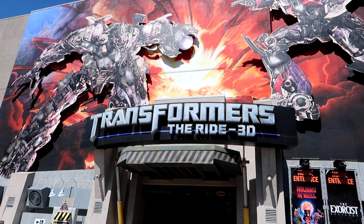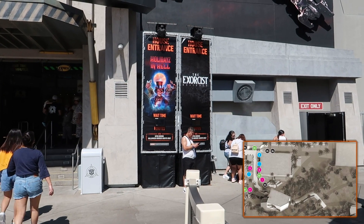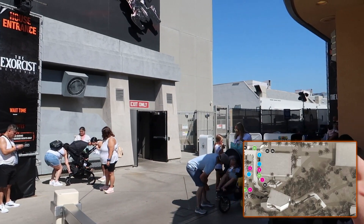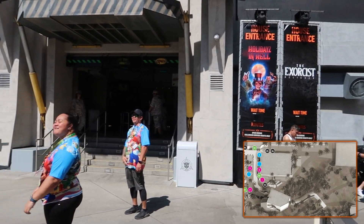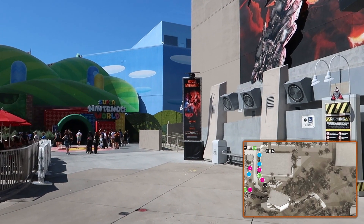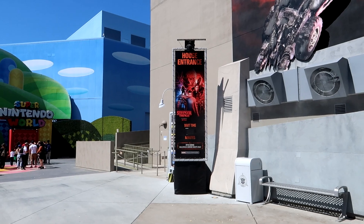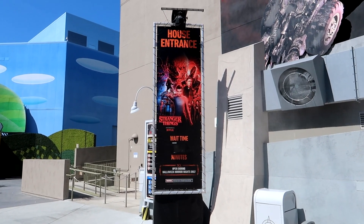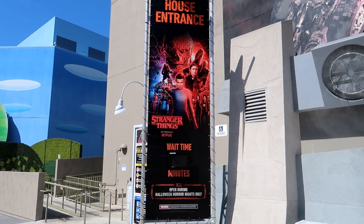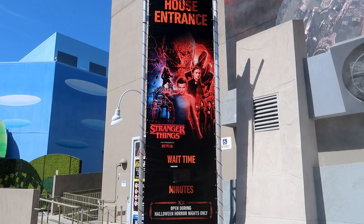Now we're over by Transformers the Ride 3D. And down over to the right here, we've got Holidays in H-E-Double Hockey Sticks — come on, this is a family channel — and then The Exorcist Believer. That'll be tucked right down over there. However, if you look at Stranger Things, it's down over here. This is very exciting to me. I think for me, The Last of Us and Stranger Things are the most interesting because they're not completely based on scary stuff, but they do have a lot of scary things in them. My guess is this and The Last of Us will be the busiest houses at the event.